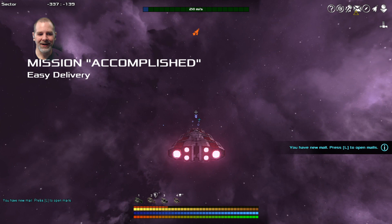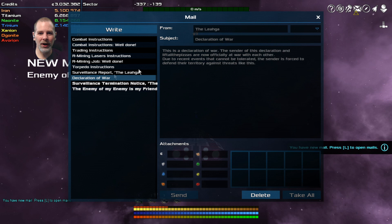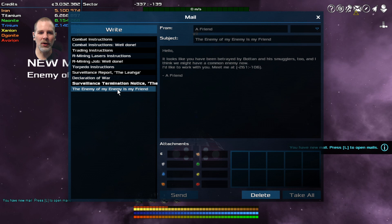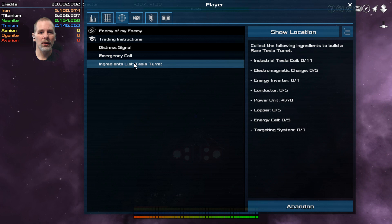We have mail. Let's open it. Surveillance termination notice declaration - they declare war on us. Love, the Liga. The enemy of my enemy is my friend. It looks like we've been betrayed by Botan and his smugglers too, and I think we might have a common enemy now. Someone says: I'd like to work with you - meet me at 261-106. The mission is called Enemy of My Enemy.